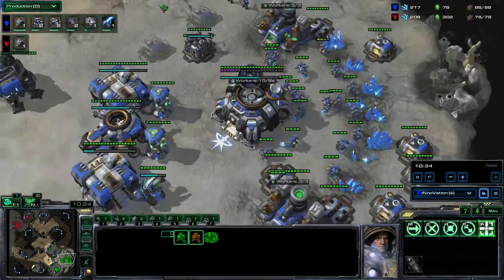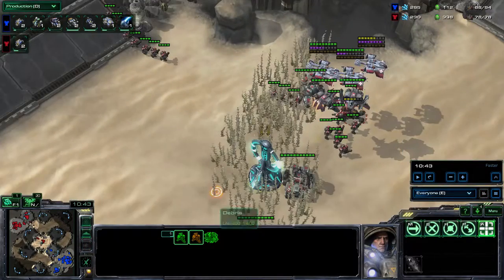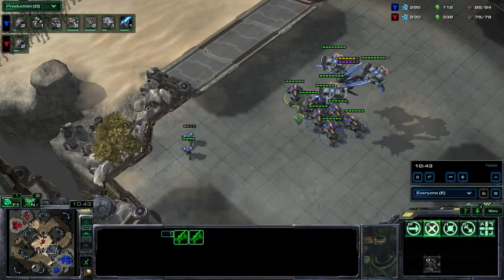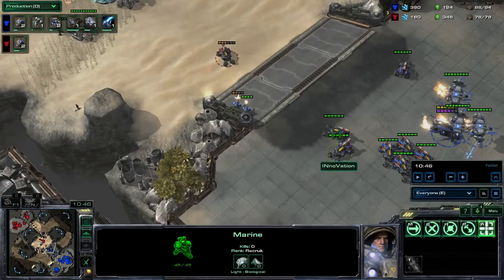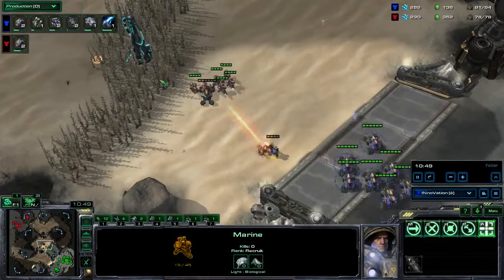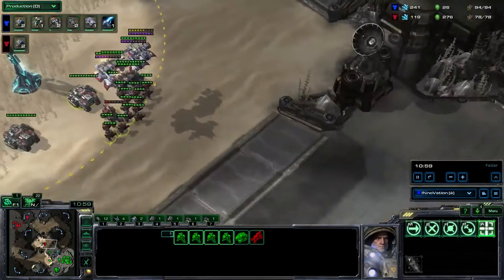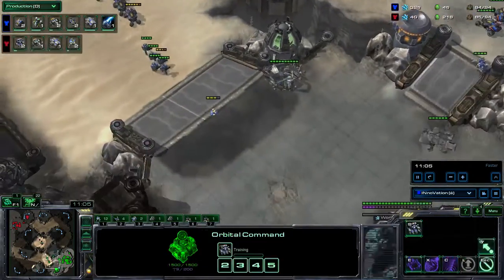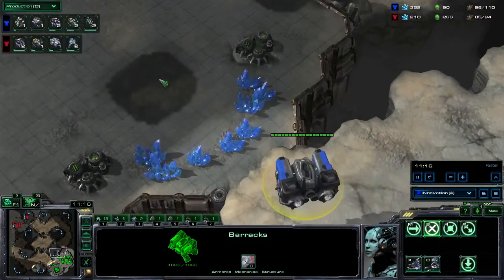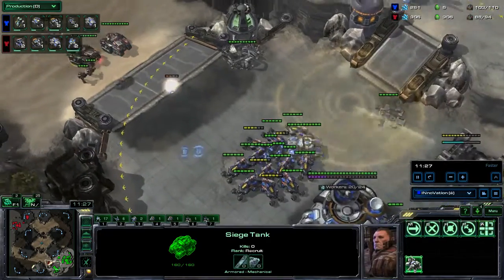But if we go back into the vision of Innovation, look at how passive he is — he has no idea that an army is there. But if he wants to go into the bush to check, he might just lose three Hellions. And he knows that if he does that, he might just lose the game because of it. So he's just going to send those two marines. He still has no idea. And now seeing a tank, some marines and all that, he's just going to back up. He still doesn't have his tank ready, but now it is ready.